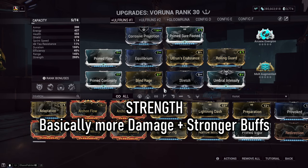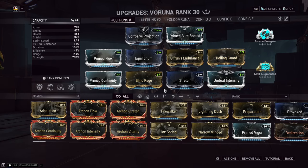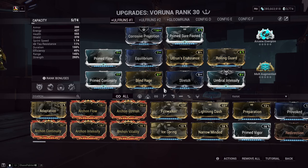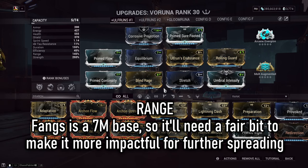First up, we're going to be focused on strength, as pretty much most of her kit scales off this value, making her stronger and providing bigger buffs. Duration is important, providing quality of life to her Shroud of Dina ability and keeping you safer due to its invisibility protection. For this build, I want to push Fangs of Raksha to have a little more range to help the status elemental spread on kills. I'd emphasize that 145% range isn't quite enough to feel a significant difference compared to 100% range, so it's your call if you wish to spend this mod slot on other values.